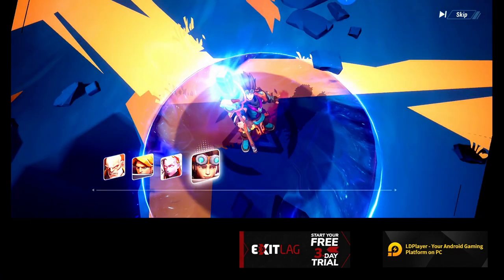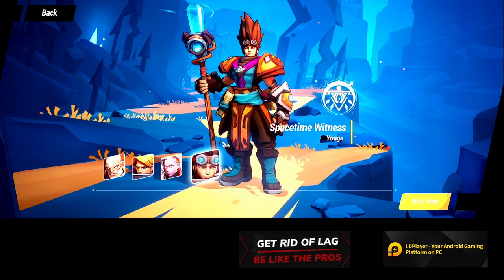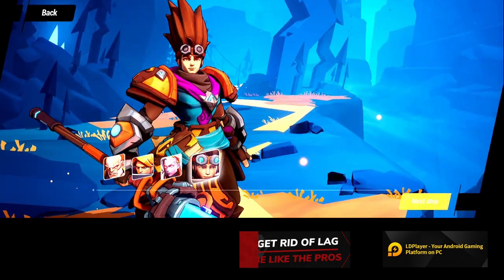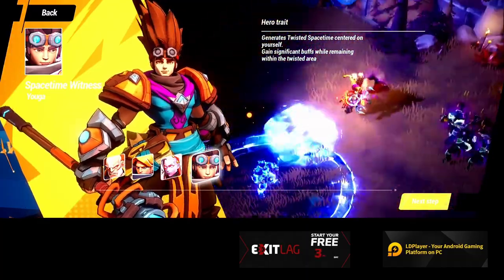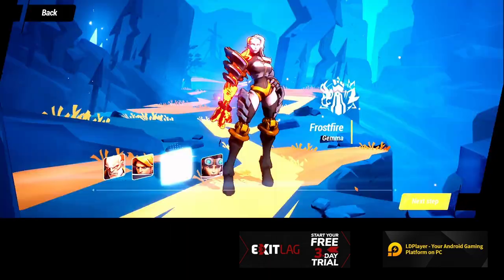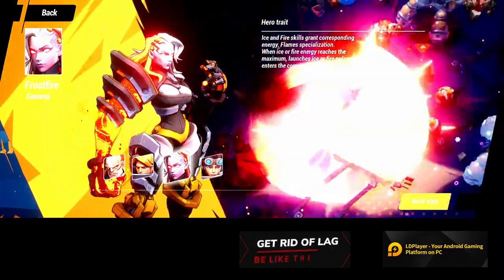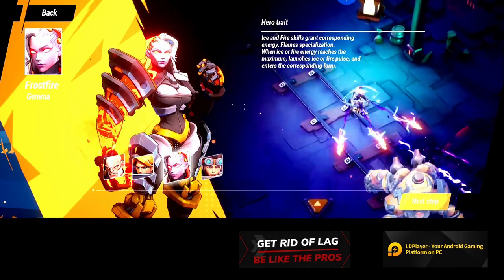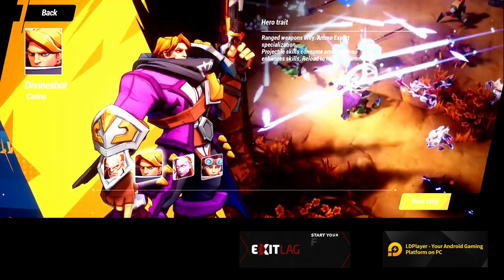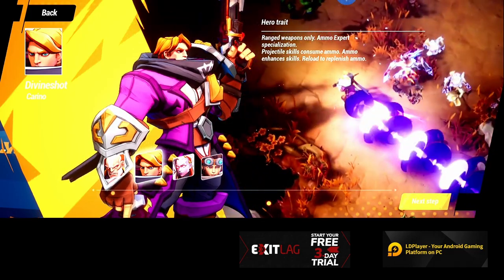This is the character I made as my first character - Space Time Witness Yuga. Let me go ahead and show you guys a little bit - go to the next step. I think it shows a preview of their abilities and that sort of thing. So that's Yuga right there. There's Frostfire. And he's just running around shooting things.